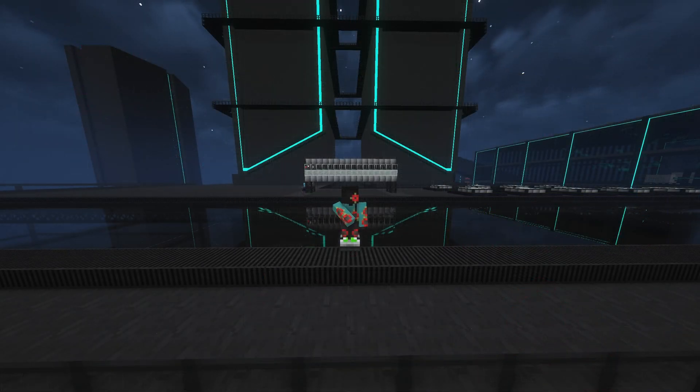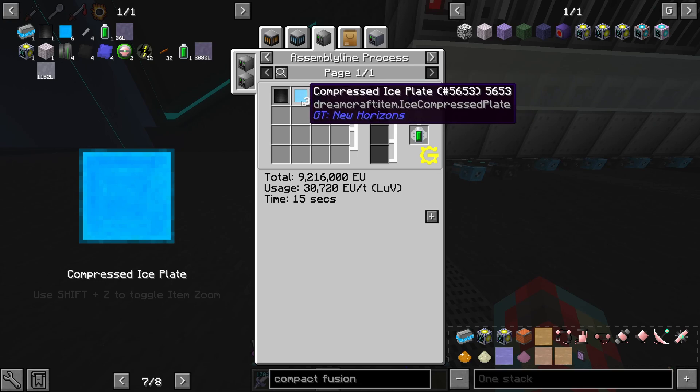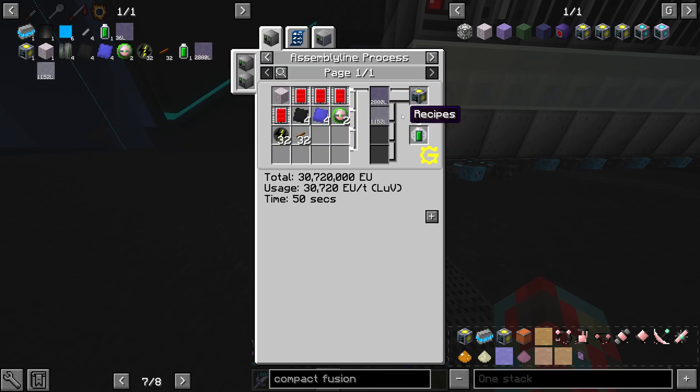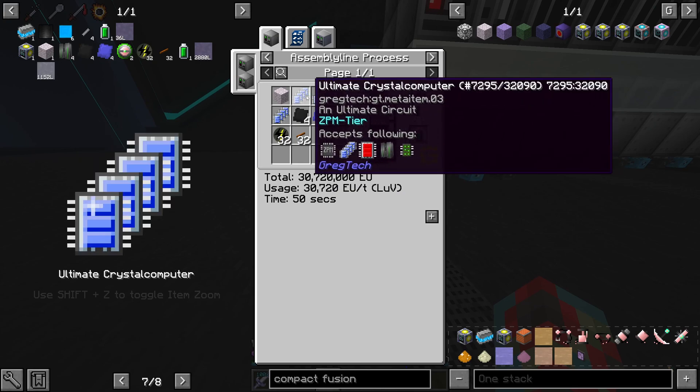As you start patterning more and more assembly line crafts, you might notice a couple of crafts will cause your assembly line to stall, leaving items in the buses. Any craft where multiple slices contain less than a stack of the same item will not end up crafting, as all of the items will try to stack into one bus.